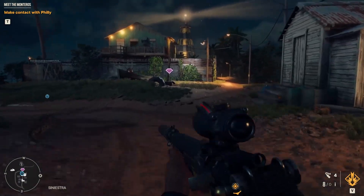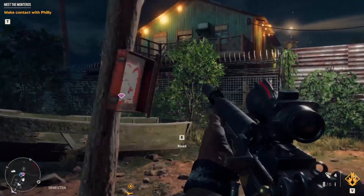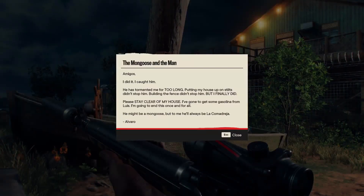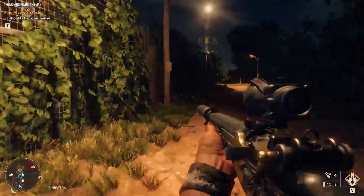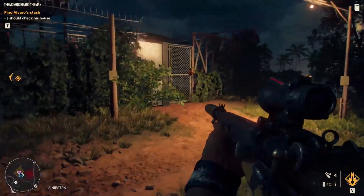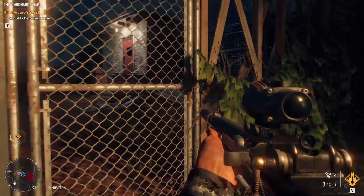Once you reach this location, you have to collect the note that is inside the small case attached to a wooden pole. Once you do so, the treasure hunt will start. Now check the right side of the fence until you will find a door. In order to open it, you have to shoot at the lock attached to the chain.